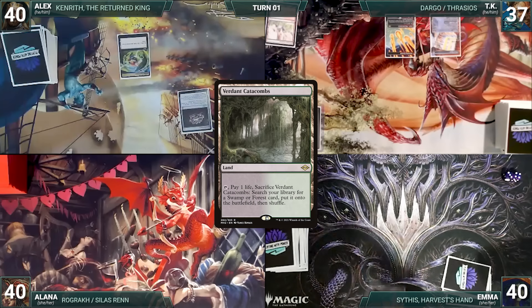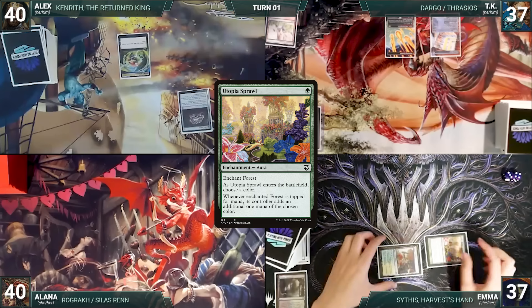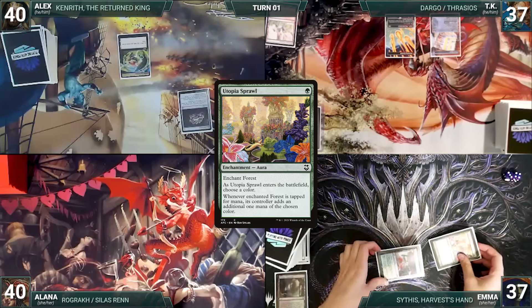Emma draws and plays a Verdant Catacombs, cracks it paying a life to fetch a Temple Garden untapped paying two life. She casts Utopia Sprawl naming white as it enters, then ends her turn.